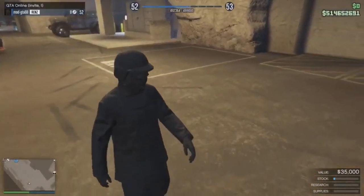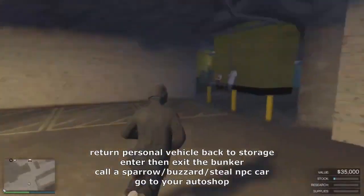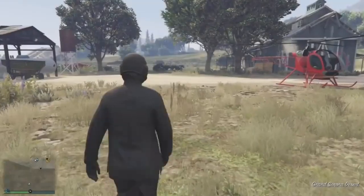Step number one: enter inside your bunker and then just exit out. That's the main step — make sure you do that. If you skip this step the glitch will not work.